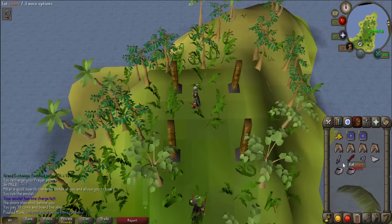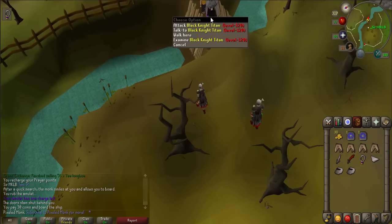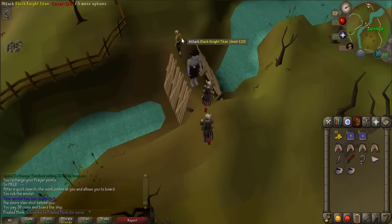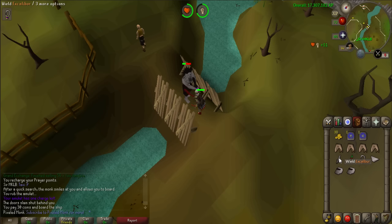Stand in the center of the pillars and blow the magic whistle. You'll be teleported to the Fisher King's realm. In order to talk with the Fisher King, you must cross the bridge, but a Black Knight Titan stands in your way. The Titan has no specific weaknesses, so attack him with whatever you'd like. Use any specials you might have and get the enemy down to low health, but you must finish him off with Excalibur or else he'll regenerate his health.